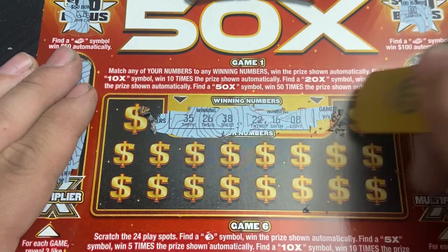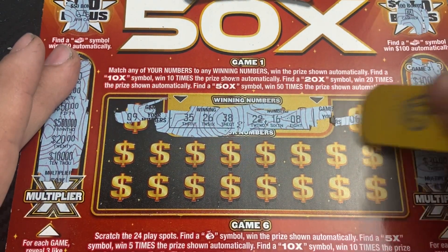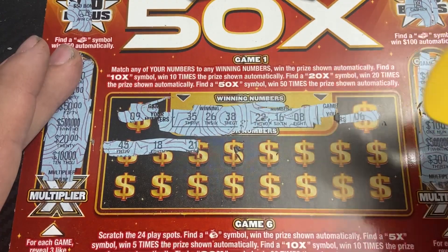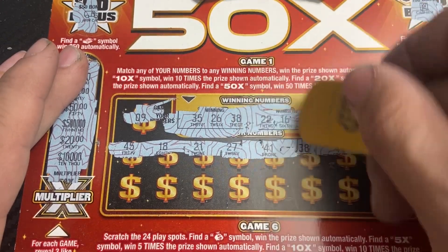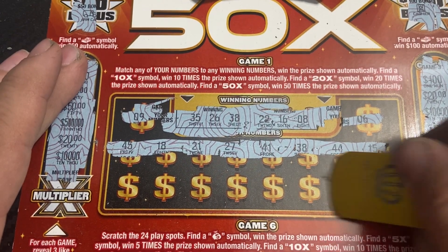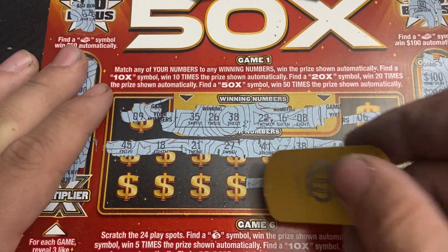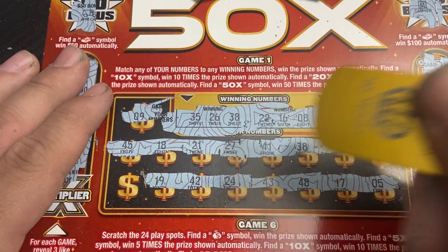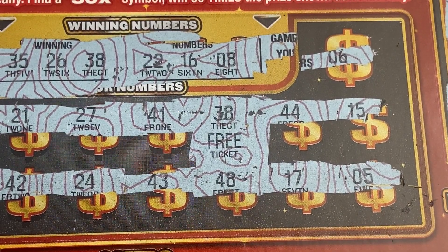We need 35, 26, 38, 22, 16, 8, 9, and 6. Numbers coming up: 45, 18, 21, 27, 41, 38 — match! Got a matching number — first match of the session! Got a nice save on the last ticket. All right, what do we got on the 38? A single match — we got a free ticket!